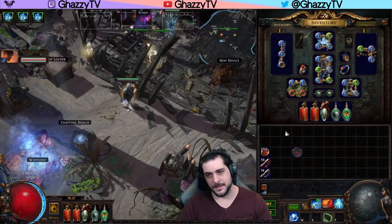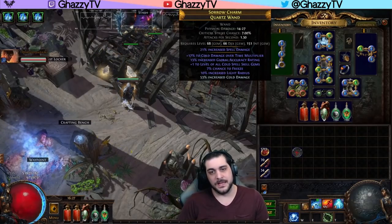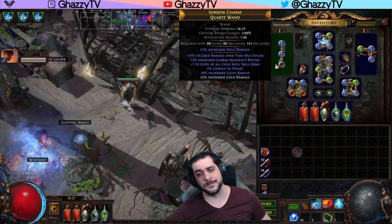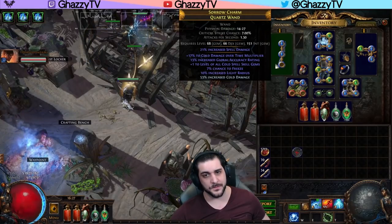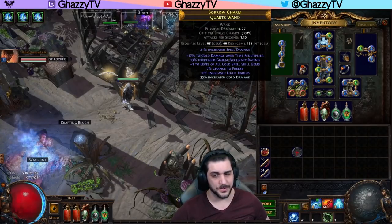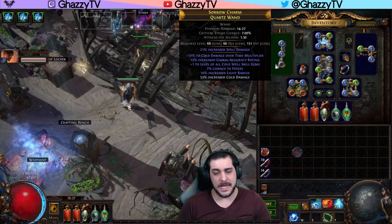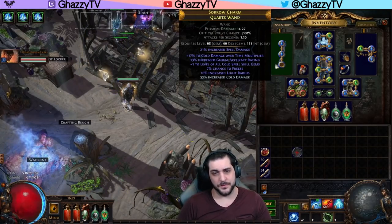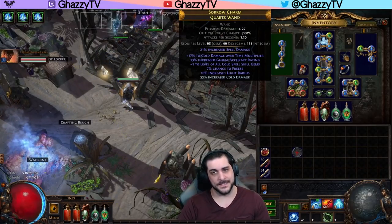I want to talk about a few things with the build, starting with the gear. For the weapon, you want to have plus one level of all cold skill gems. The more areas you can get this modifier on, the better — that means Amulet and Shield as well as your weapon will be the most preferable. This allows you to increase all the damage output across the board. You also want cold damage over time multiplier, spell damage, cold damage, or damage over time. The most important ones are cold skill gem levels and cold damage over time multiplier, because it's a multiplicative damage modifier.